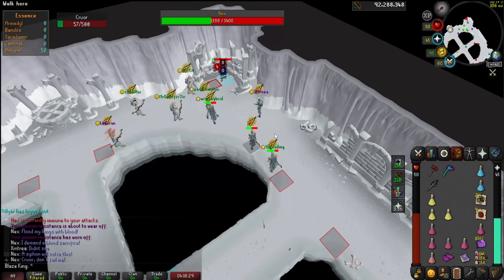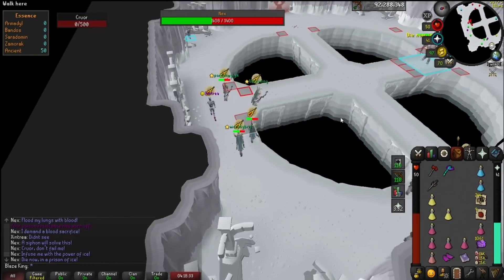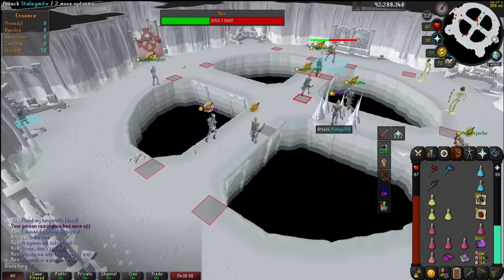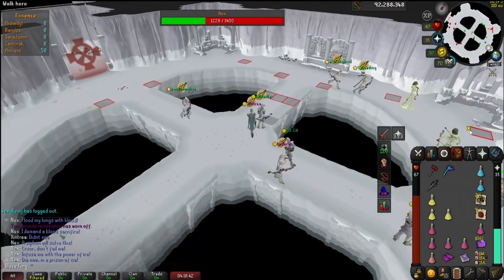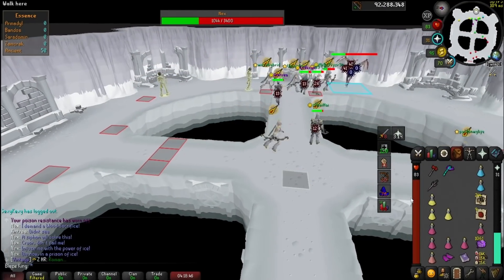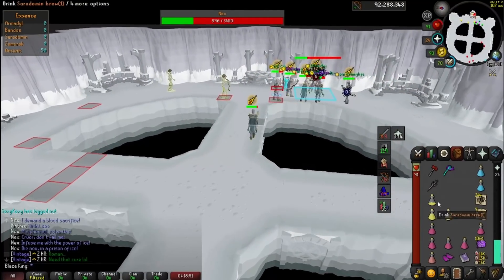For now, assume each phase will start with a special. In each of the phases, we'll go over the first and then the second special, and then the auto attacks that happen in between, and then what the minion does. What's important to know is that if the phase ends with the first special, the next phase will start with the second special. And if the phase ends with the second special, the next phase will start with the first special. This will make more sense as we go over the phases.